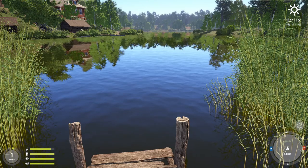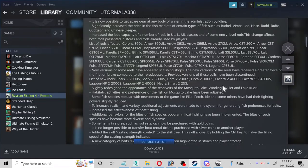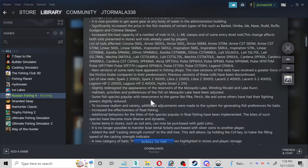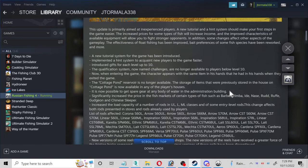According to the patch notes — let me pull it up. Okay, right here in the patch notes: it is now possible to get spare gear at any body of water in the administration building. And you can see that there's no spare gear at all at the administration building. So something is not right — I think this was a bug or not added properly. I don't know.